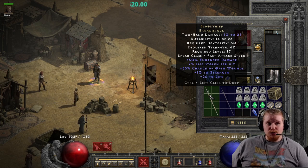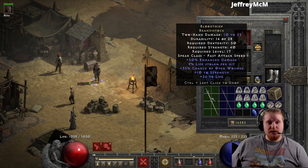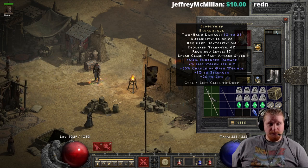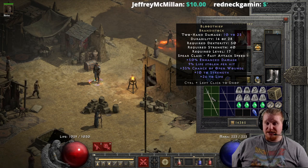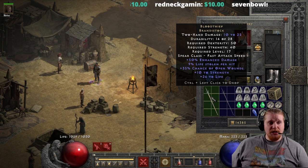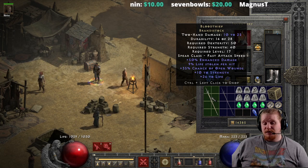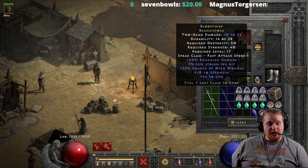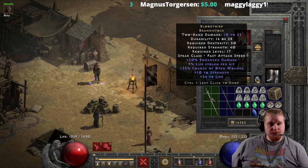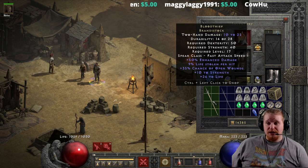Right off the bat we have 10 to 25 damage on this Brandistock with a durability of 28, which is pretty low. It does have a 50 dexterity requirement, 40 strength requirement, and level 17 — which ironically is about the right level for when you hit Act Two. By the time you hit Act Two you're usually between levels 14 and 16, maybe 17, but shortly after you get to Act Two and complete things like Radament, you're usually pretty close to 17. This weapon has a pretty nice fast attack speed.